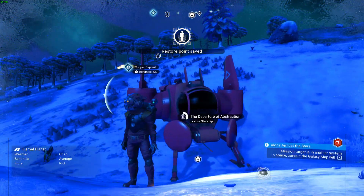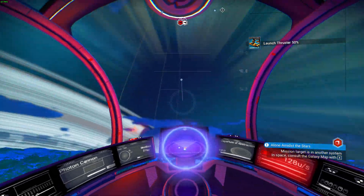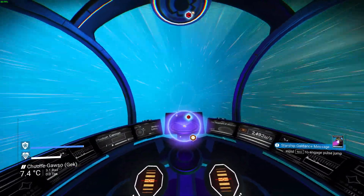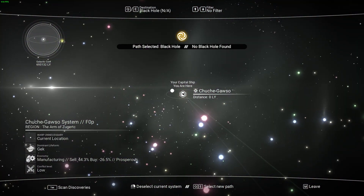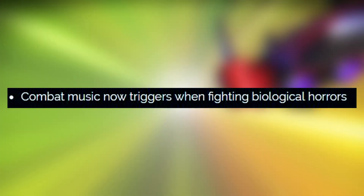I'm all up for this even though I have scared myself on many occasions when I've bumped into these creatures, because I want the game to be more challenging. I like to play normal but I still want that little sprinkle of challenge, so adding a little bit more damage to them makes a lot of sense. On top of this, Hello Games have also added combat music when engaging with biological horrors, which for some reason was not present before. It's a nice addition regardless — a cute little fix.